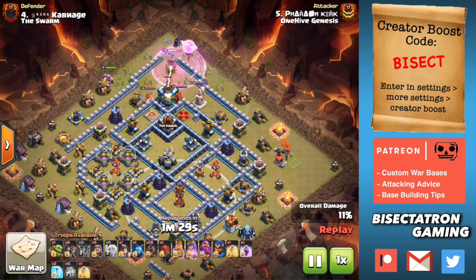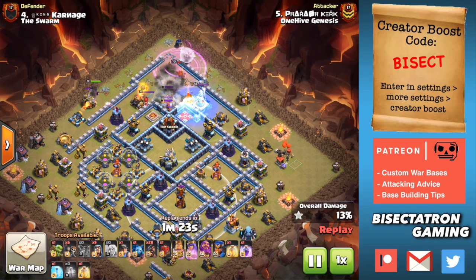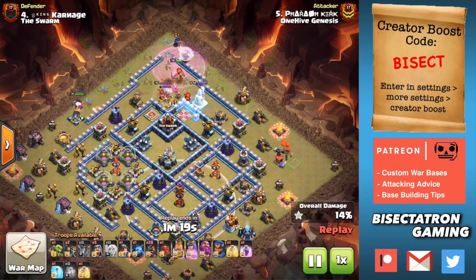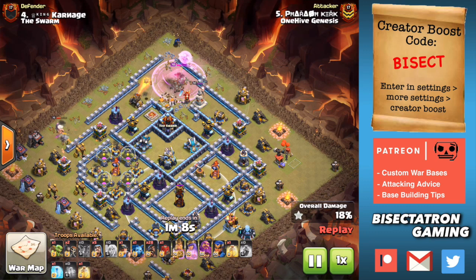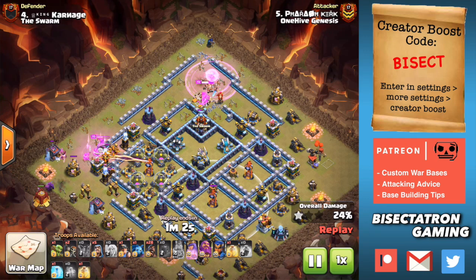You can use Yeti Smash, you can use Pekka Smash, there's options for sure, but queen charging it is a safe thing to do if you're comfortable doing the queen charge. And one thing I love is you can tell there's a lot of damage there. There's all three of the heroes, there is the CC, the Town Hall, plus some regular defensive buildings like the Warden that does quite a bit of damage. And because of that, lots of rages are needed.